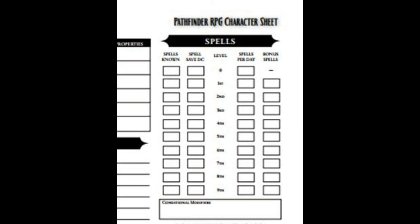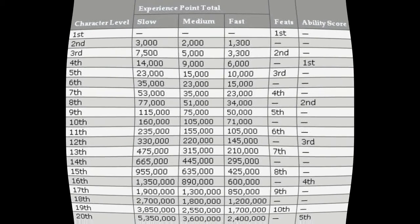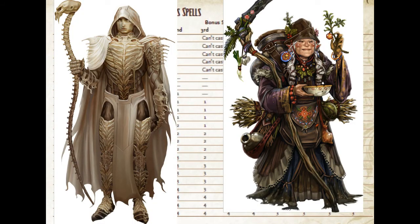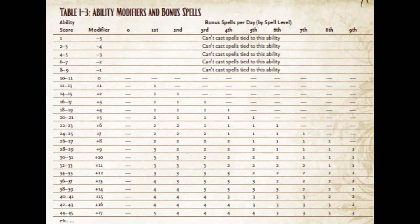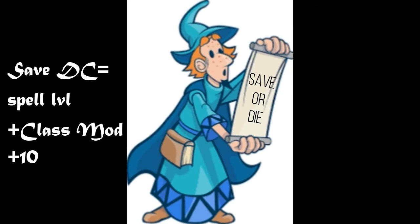Some classes do not have a spells known chart and rely on prepping spells from spell books or praying to their deity for power once a day. Write these totals down here, and before you choose your spells, check out the table for character advancement and level dependent bonuses. This chart will show you bonuses to ability scores and bonus feats you can take depending on your level. Also check out the ability modifiers and bonus spells table, which will give you a bonus amount of spells you can cast depending on your class's spellcasting modifier: intelligence for wizards and alchemists, charisma for sorcerers and bards, and wisdom for clerics, paladins, and oracles. These same scores will be used to determine the DC needed for your enemies to save from your spell effects. Your saves equal the level of the spell you cast, plus your class's spell modifier, plus ten.